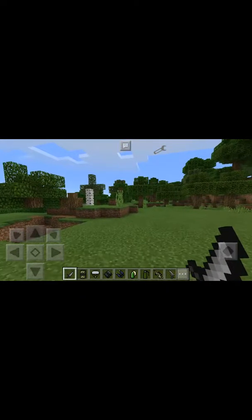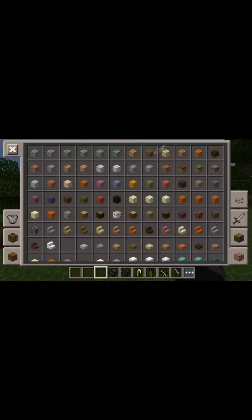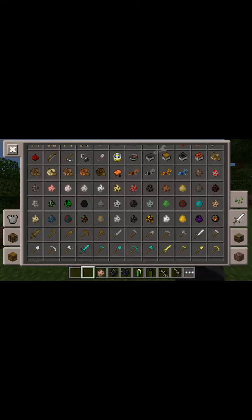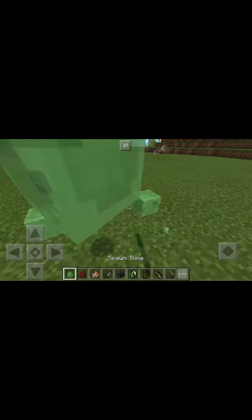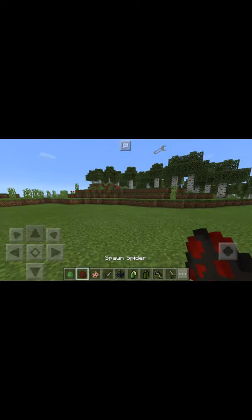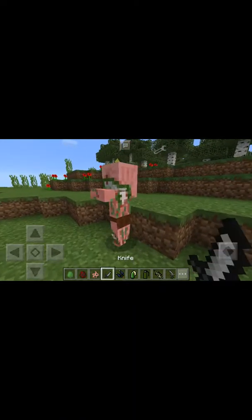Knife. Since we don't actually have any mobs with us, we're going to spawn some in - Zombie Pigman, Spider, and Slime. Now we're going to replace that with knife. One-hit kill. Those guys just one-hit kill. We're going to get a big slime - one-hit kill. One-hit kill. Spider - one-hit kill. Zombie Pigman - one-hit kill.